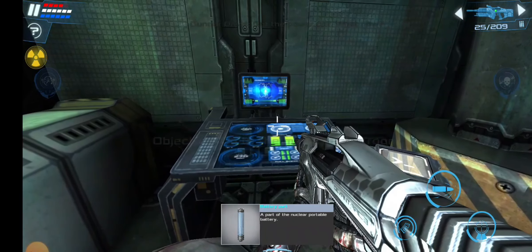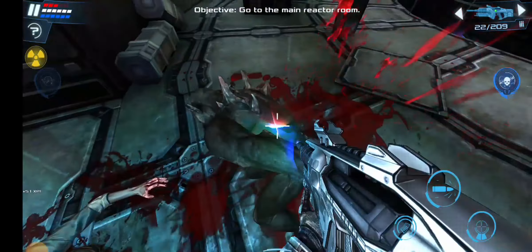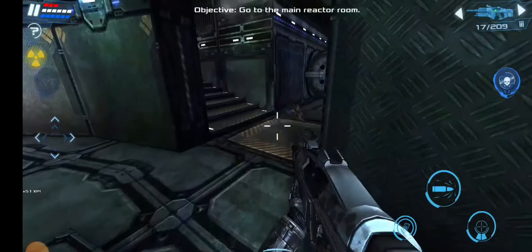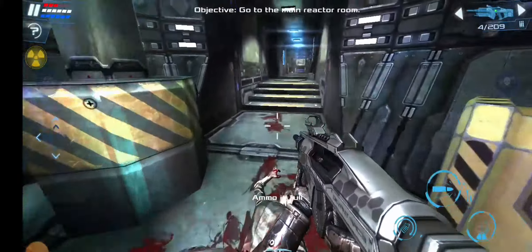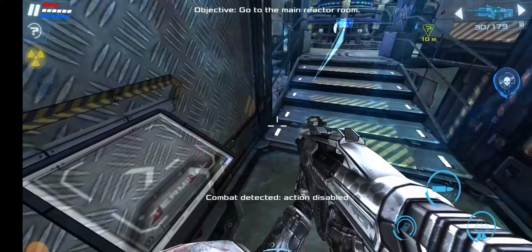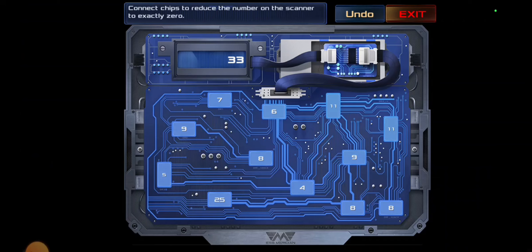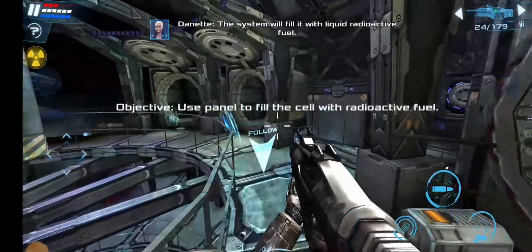Got the power cell. What now? Well done. Plug it into the reactor in the main room — it's protected by a force field, you'll have to disable it first. Plug the power cell into the access panel.